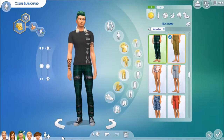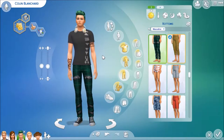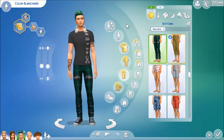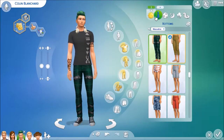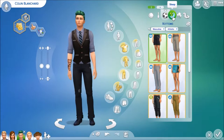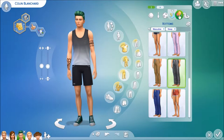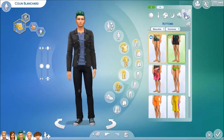That's his everyday look — the musical shirt I thought fit, and his pants match his hair, which I actually really like. I tried to put a lot of green on his outfits because of that. Here's his formal, his athletic wear, his sleep, his party wear, and his swimwear.